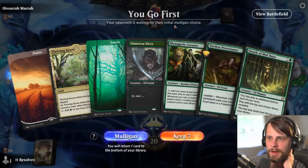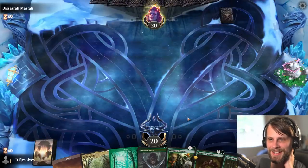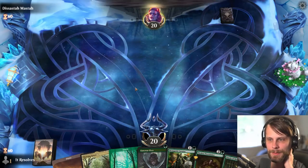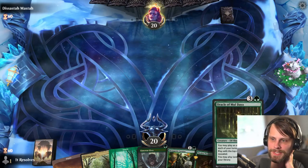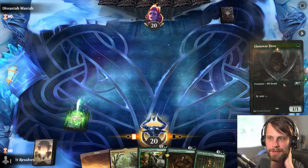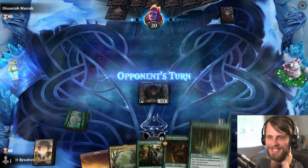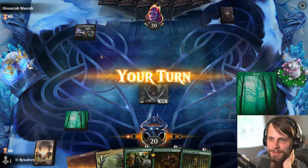Here we are for our next game — wow, what a great hand actually. This is kind of exactly what we want in the opener. This allows us to get a turn two Tireless Provisioner down, which will help us get to a turn three Oracle of Mol'datha. This is great — let's just get more of this. I couldn't be happier with this start, actually — this is phenomenal.